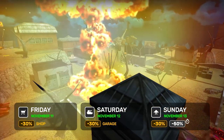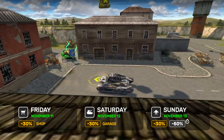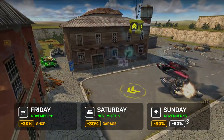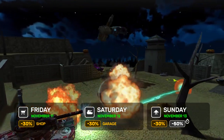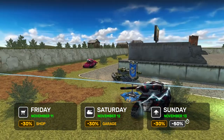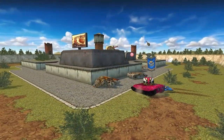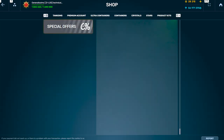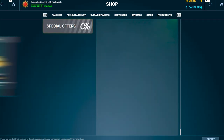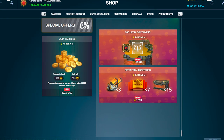Let's kick things off with 30% off in the shop today, then follow it up with the same discount in the Garage tomorrow. On Sunday you can upgrade your tank with a 30% discount and speed up these upgrades at half price. We will also boost battle funds and experience for both weekends. Check out the special offers in the shop: the Daily Tank Coins Pass, 200 Ultra Containers, and Gifts from Ancestors.